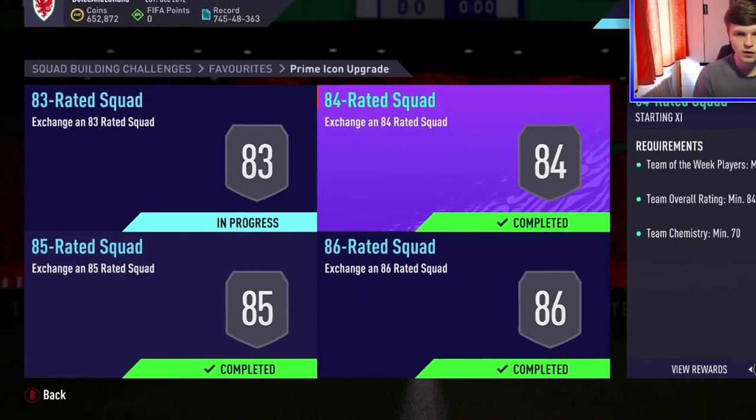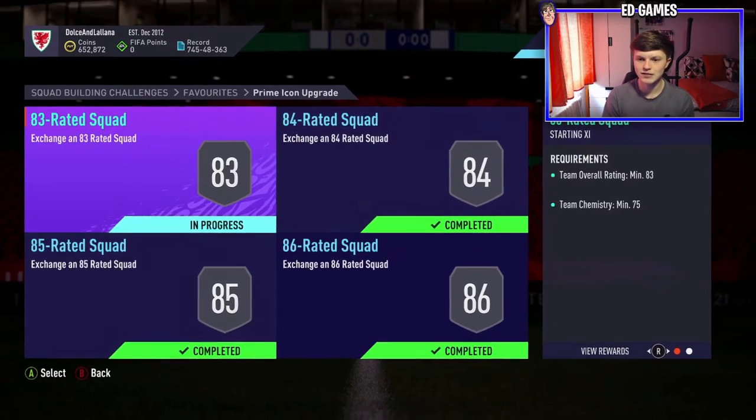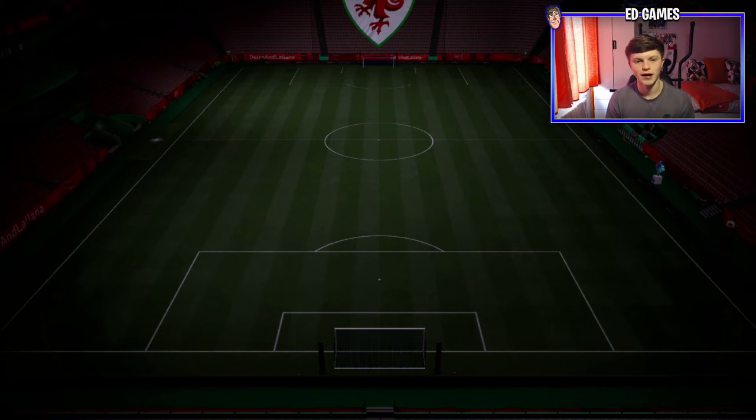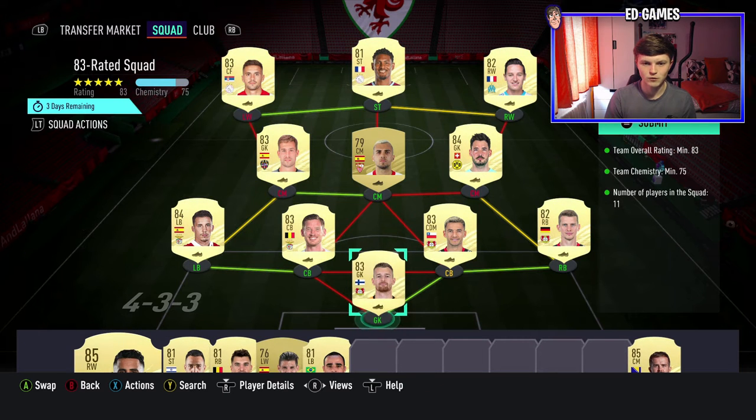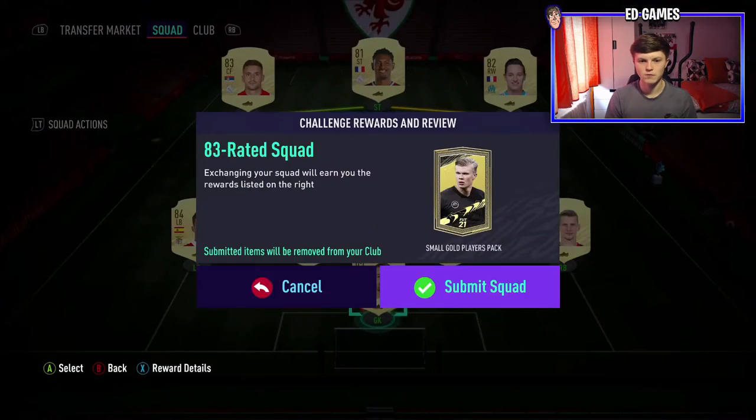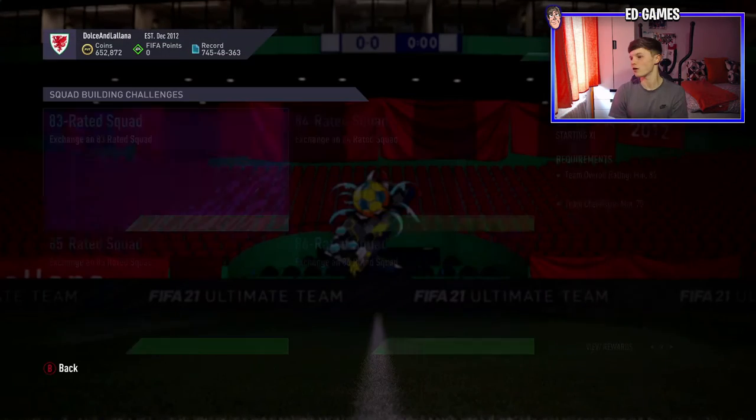We aren't wasting any time, guys. We've got the three other squads completed — 83 left, 75 chemistry was a bit hard, but we've done it. And this is what we're going to submit. We've got 284 — 1, 2, 3, 4, 5 — 83s, 2 82s, 81, 79. Gets it down, small gold player pack.